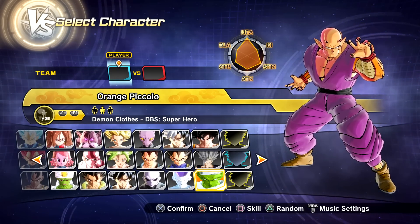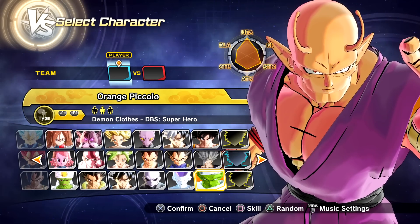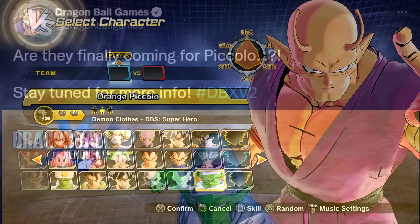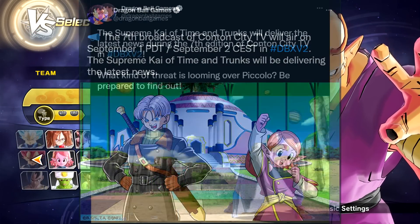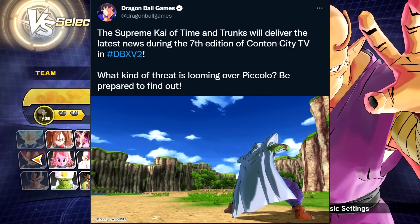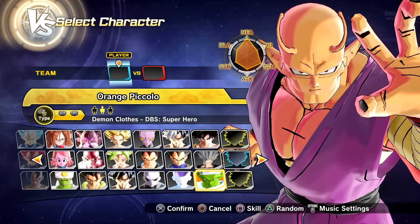I'm not sure if you've heard the news, but we're going to be getting a new announcement tomorrow. The official Dragon Ball Twitter page tweeted that enemies are coming for Piccolo — stay tuned for tomorrow. I'm pretty sure they're going to be unveiling Gamma 1 and 2, if not both then at least one of them. That's what it seems like.